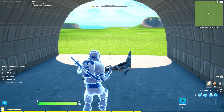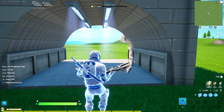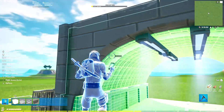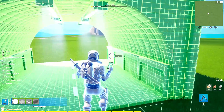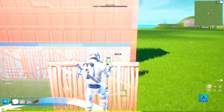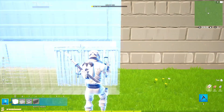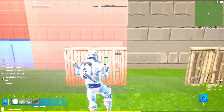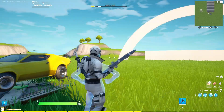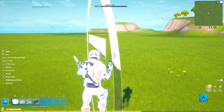I'll quickly add a little bit of detail to this tunnel section. I'm not going to go too crazy for this tutorial, so I'll copy this section, copy it along with a wall, and then attach the pieces to each other to make the tunnel longer.